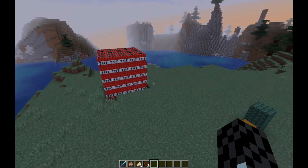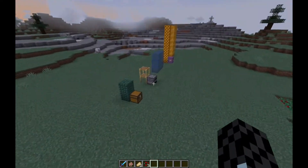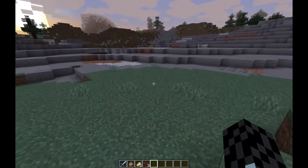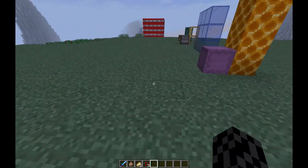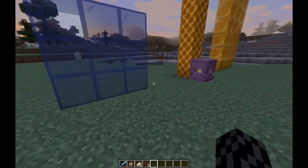So leads would glitch out if they were in an unloaded chunk — they would sometimes be invisible, or they would stretch really weirdly, and they would target an invisible target, which was pretty strange. That bug has been fixed.